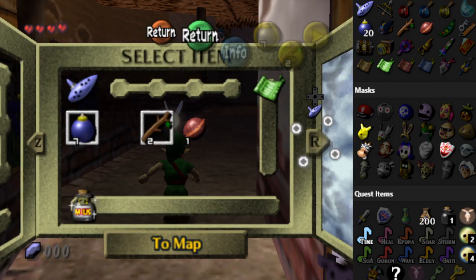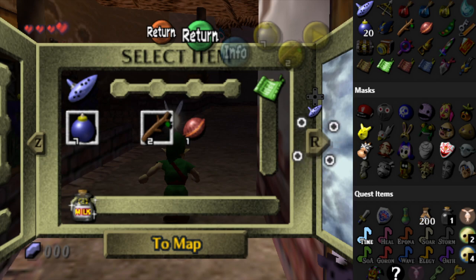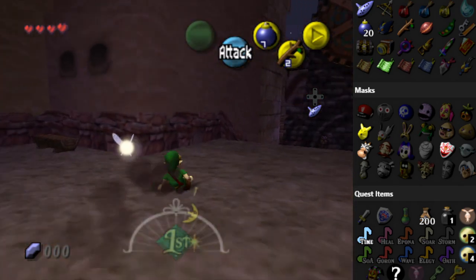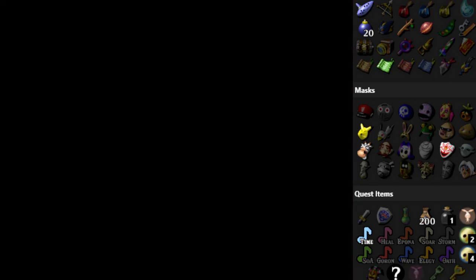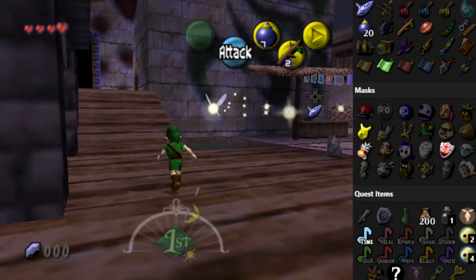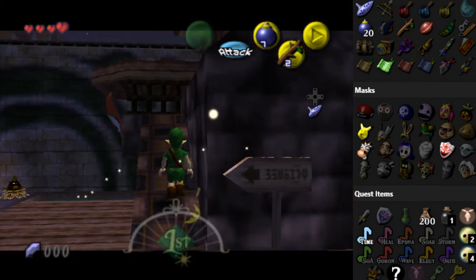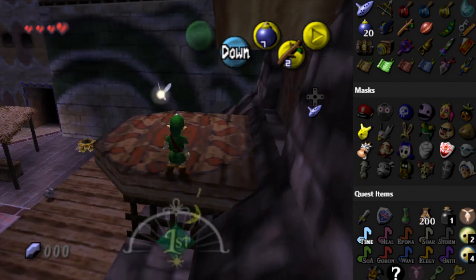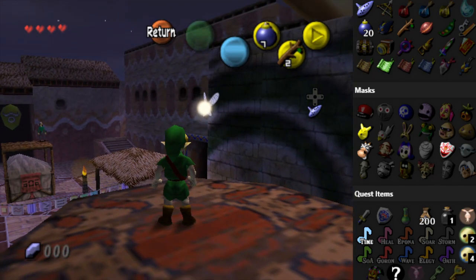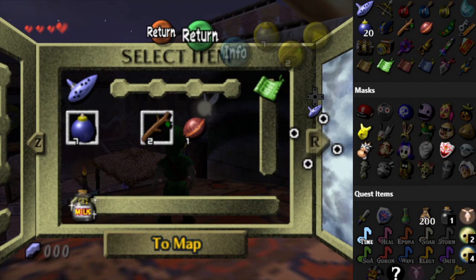What else can I actually do with what little I have? We have the Ocarina of Time, so that's something. Oh, Clock Tower Heart Piece — what's taking me so long? I'm able to just grab that immediately because I'm Child Link and not Deku Link. I'm human. Let me go check out the thing then. It is a small key for the well. Interesting. Now I can mark that off.